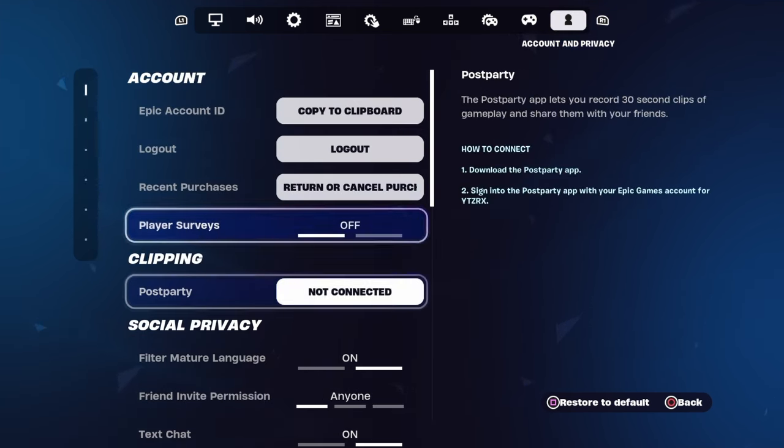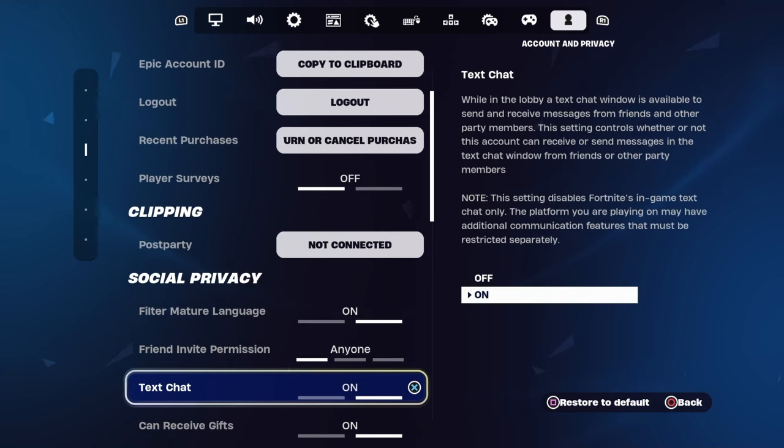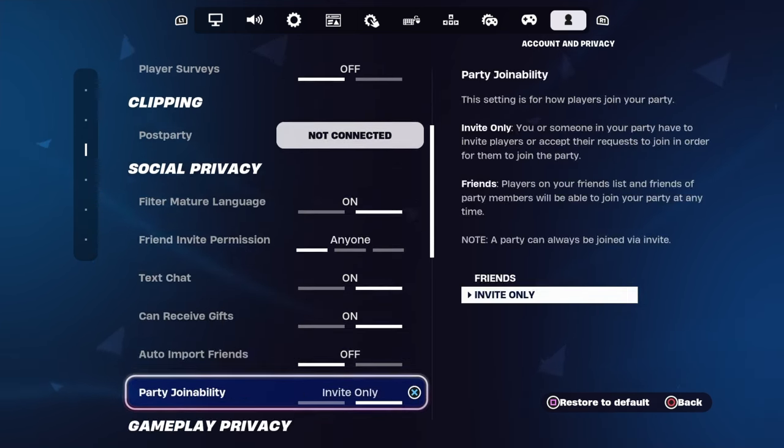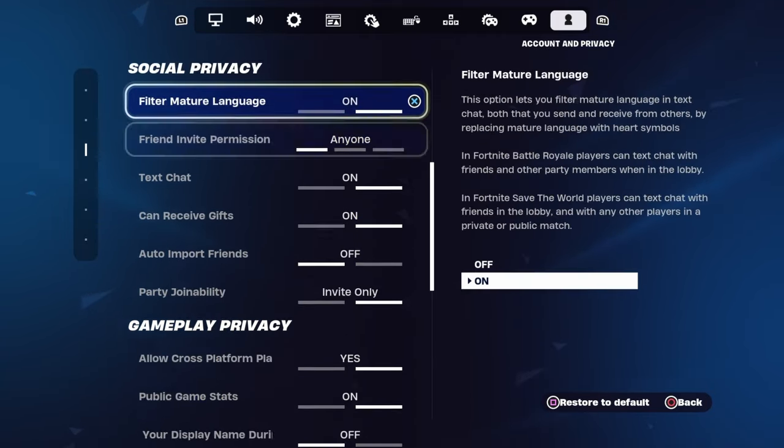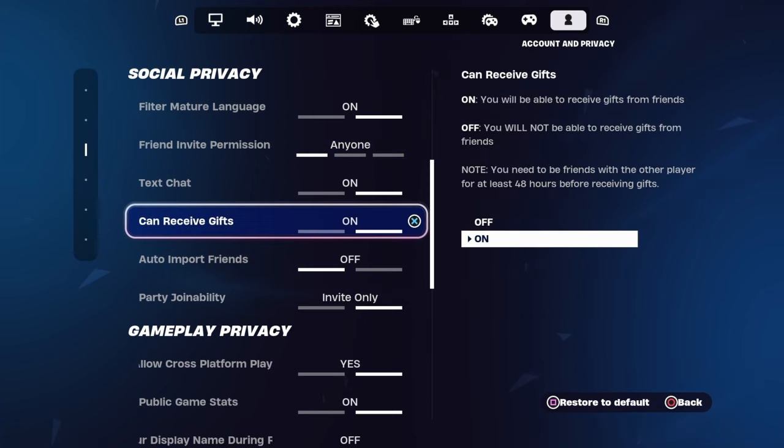Now what we're going to want to do, we're going to scroll down to where it says social privacy and we're going to go above gameplay privacy. You want to go over to where it says 'can receive gifts' and you want to make sure that this is turned to on so that you do receive all of your V-Bucks.